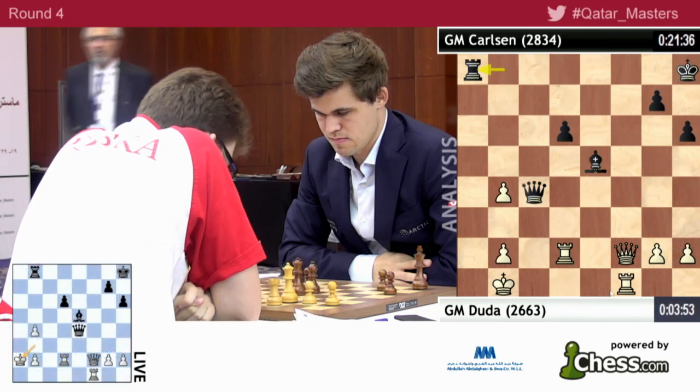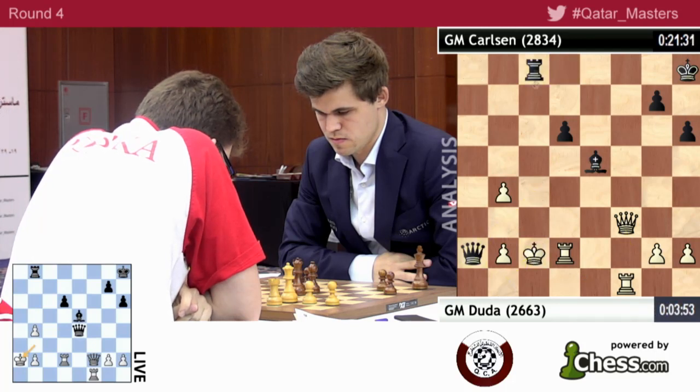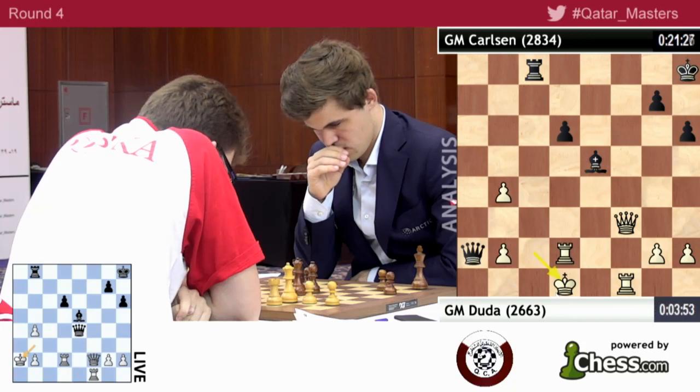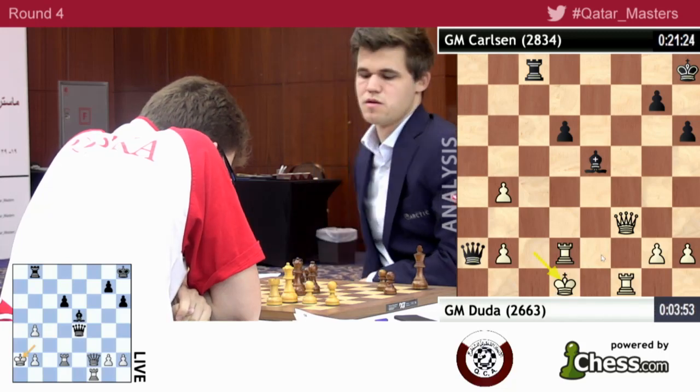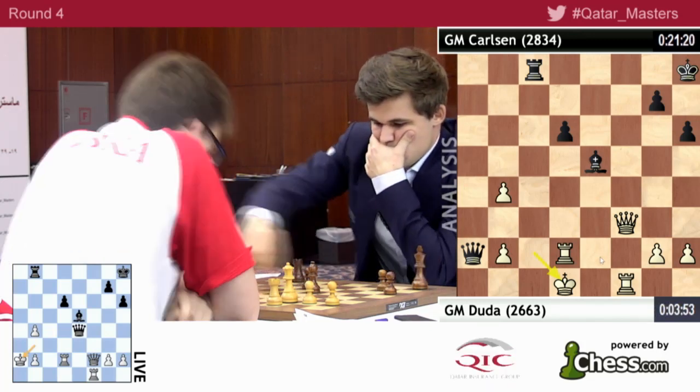But once again, we only have two pieces attacking. Something like queen f3, queen a2, king c2, rook c8, king d1 — this is not mate. It's not even clear, and these positions can actually get unclear, because white has a lot of material right now.